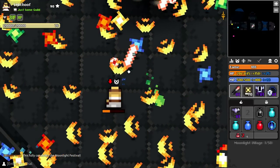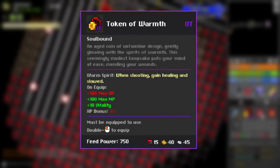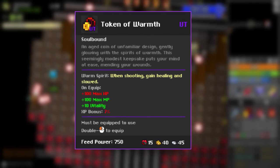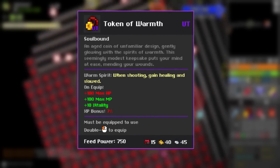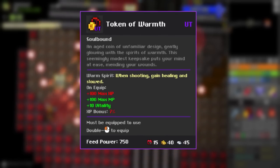Let's get started with the rings. The Token of Warmth is a ring that gives you 100 HP, 100 MP, 10 vitality — which translates to 4.4 health per second, or half a second less of in-combat time — and 7% fame bonus, which is pretty solid stats.